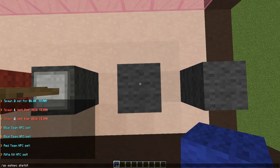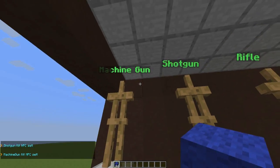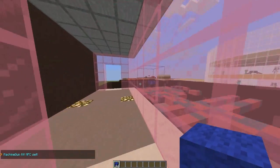Next is the shotgun kit, and finally the machine gun kit — very easy to set up. They all have really nice colored name tags, which I like to see.